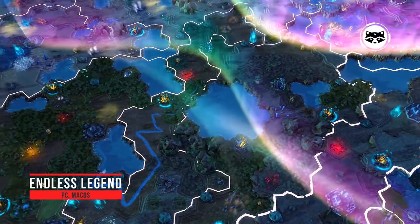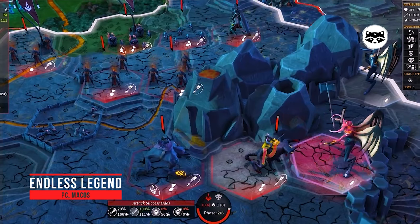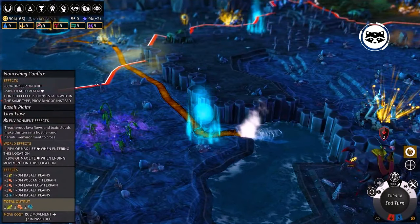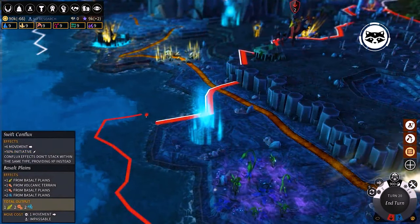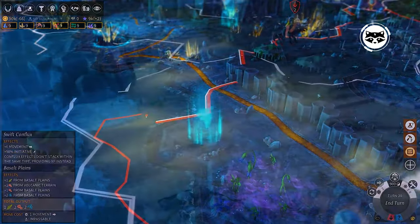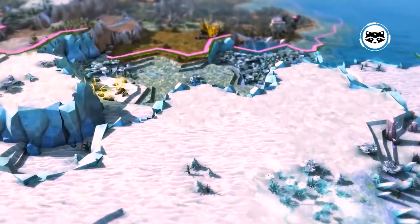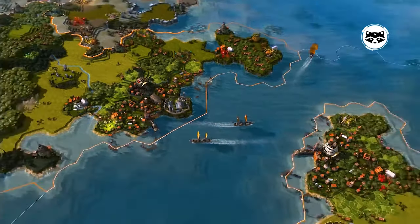Endless Legend is an intriguing turn-based strategy that sends players into a fantasy world that has already survived a couple of apocalypses. They have to choose one of eight civilizations and create their own history on the global map, extract resources, hire heroes, capture settlements, and cope with Mother Nature's trials. There is an unusual turn-based combat system with simultaneous moves. Battles take place right on the global map, and their outcome depends on many factors: type of units, their abilities, and environment features. A short description cannot capture all the benefits of Endless Legend, but we definitely recommend playing it.